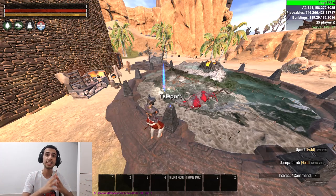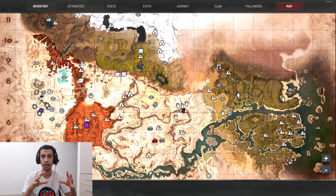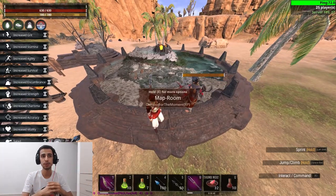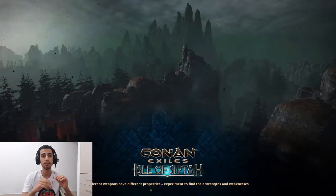Your whole clan doesn't need to run all around the map — one person gets all the TPs, then gives them to the whole clan. Here is my friend — you can see he's spamming E on this map room and he TP'd without having the obelisk attached to his bracelet.